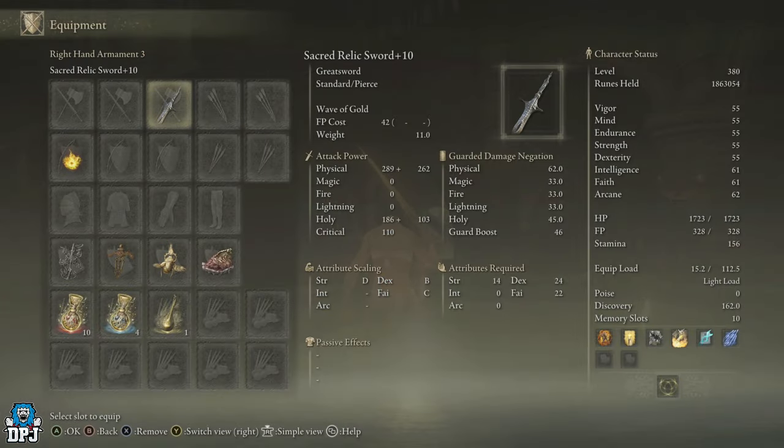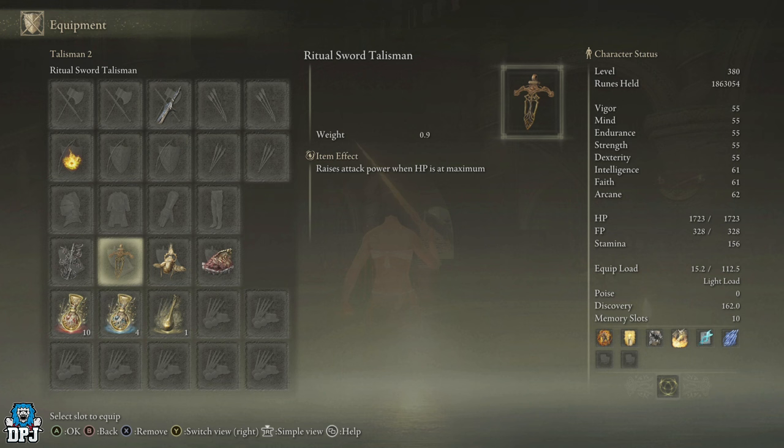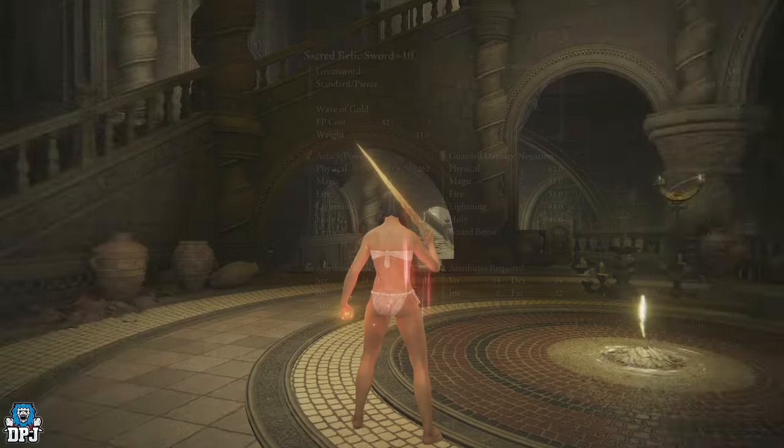There's no two ways about it — you want to build into holy damage and skill damage. I'm using the Crusade Insignia, which raises attack power after defeating an enemy — works wonders here. I'm also using the Gold Scarab because we want increased runes. We're also using the Shard of Alexander, and on my flask I'm using the Cerulean Cracked Tear. Then the Holy Shrouding Cracked Tear, which temporarily boosts holy attacks — which works with the Sacred Relic Sword.